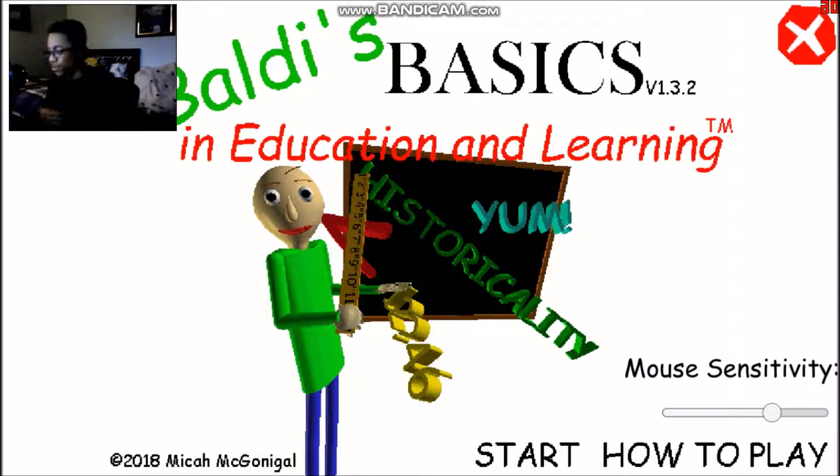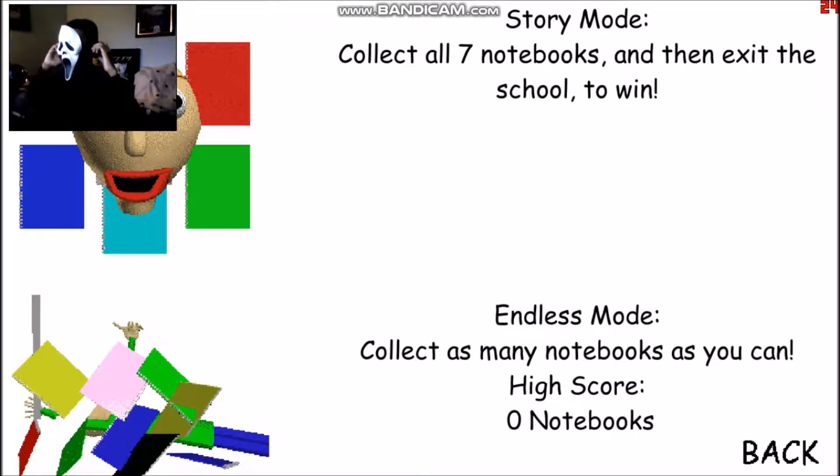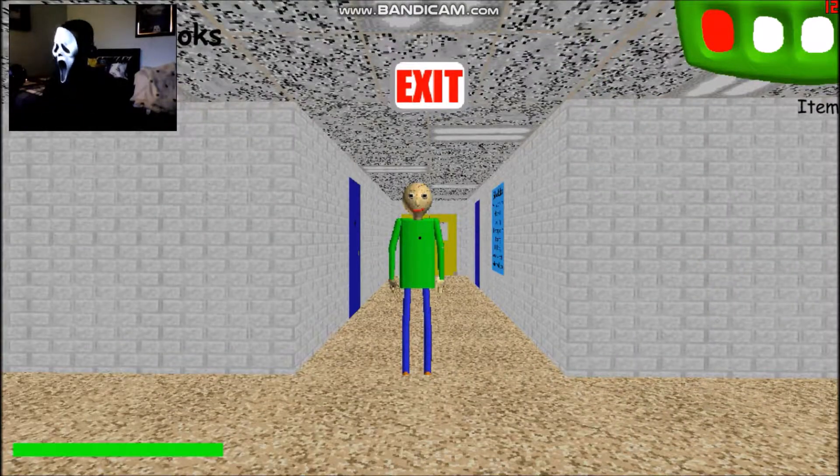What's up guys and welcome back to another video — wait, no, this is my video now. I don't know what this is but I'm gonna play it because I want to. How do you start this? I guess you press start. Collect all seven notebooks and exit to school to win. I don't know what this game is but I guess we catch an enemy. Welcome to my schoolhouse! I have a good year, schoolhouse.